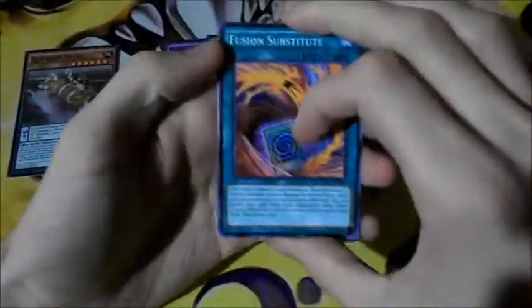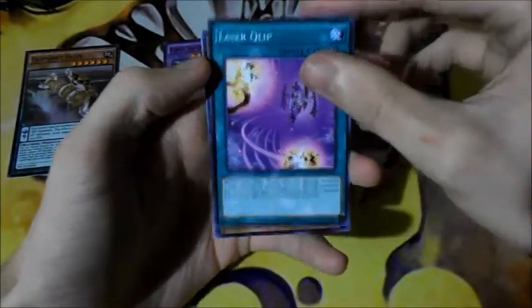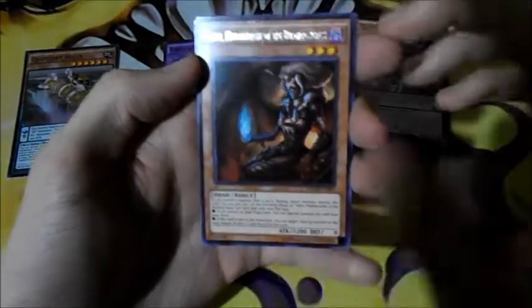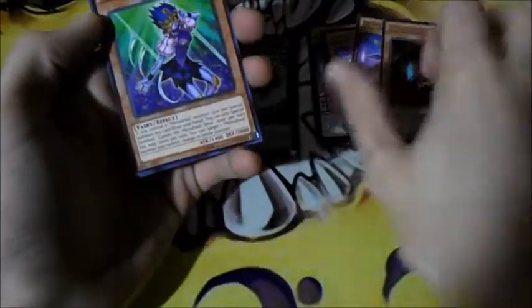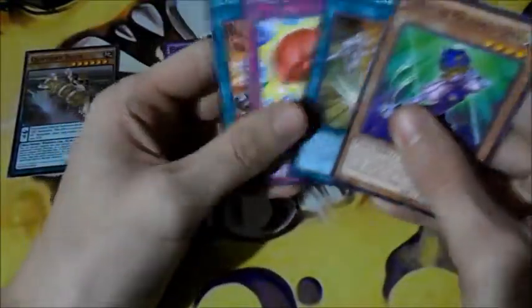Cards didn't want to get out of there. Bloxwider, Fuse and Substitute, Fluffo Rabbit, Laser Clip, Alec Burning Abyss, and Common, UA Powered Jersey — nice. Nello.